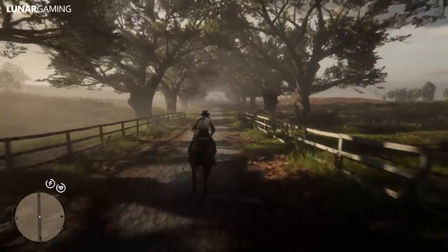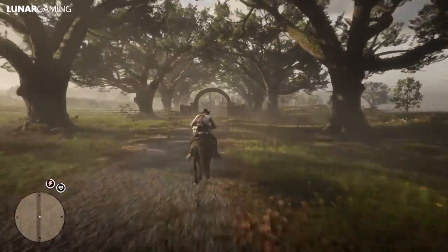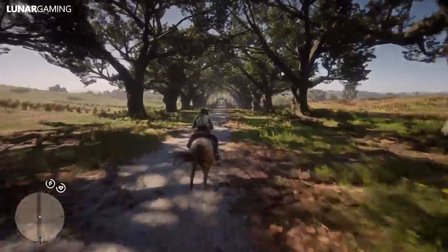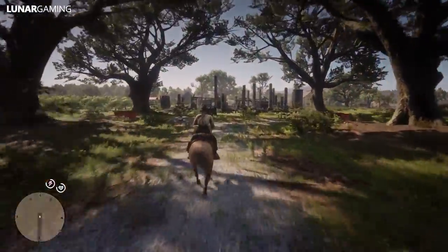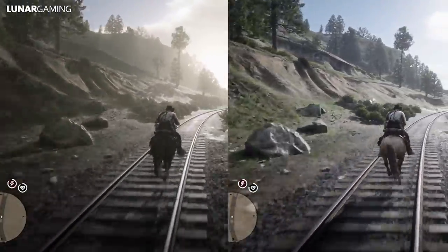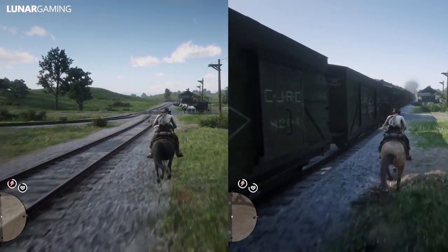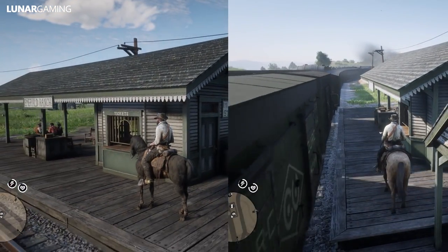What about the speed stat? I did a 30-second race down the straight road at Braithwaite Manor. The Arabian has one extra point in acceleration but the Foxtrotter wins on speed, so over a distance the Foxtrotter should be quicker — and it was, by one five-hundredth of a second. Despite one extra point in speed, that's offset by the Arabian's higher acceleration, so over this shorter distance there's really no difference. Over a longer race — from Valentine to Emerald Station, around two and a half minutes at full speed using the left stick to keep stamina full — the Arabian was just one second slower.